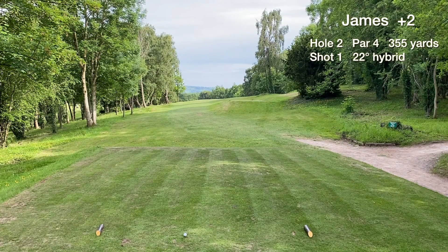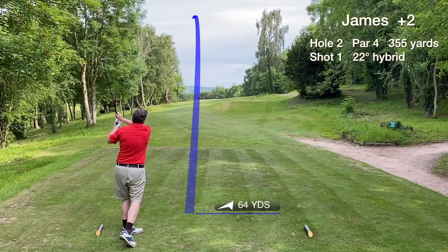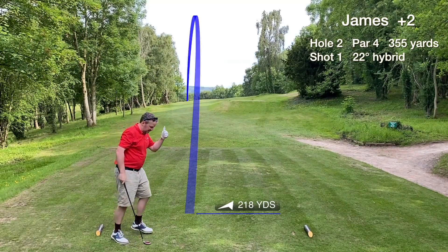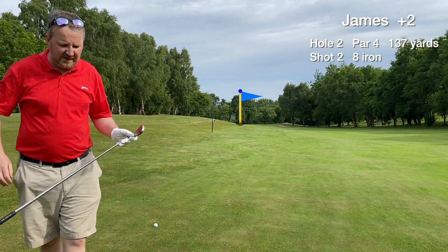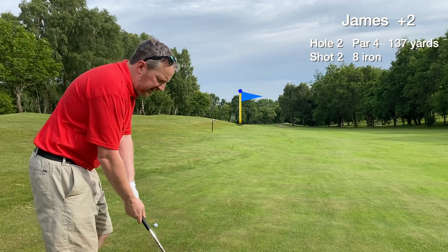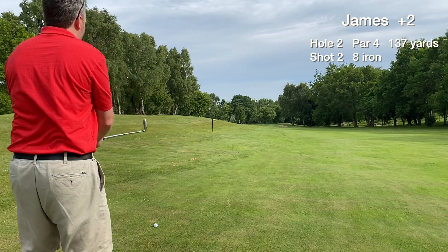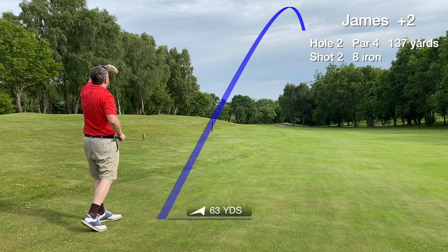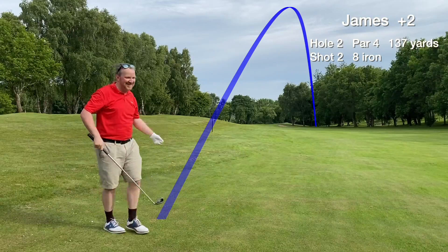Hole two is a par four, medium length. Going with hybrid off the tee — I've played this course once before. It's a tight tee shot and downhill too. It's a great shot, over 200 yards, finds the left side of the fairway. It's 137, front edge is 124, downhill — going to hit a smooth one with the eight iron. Right at it. But from an uneven lie we miss the green to the right.